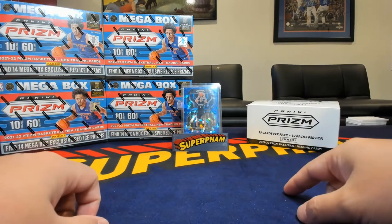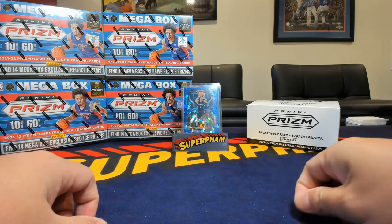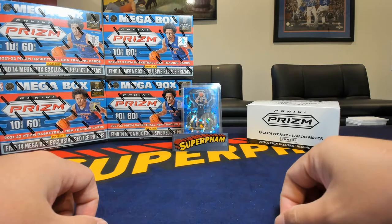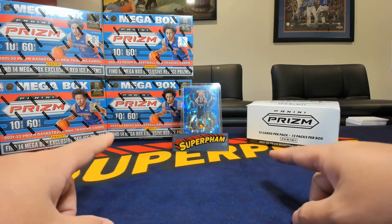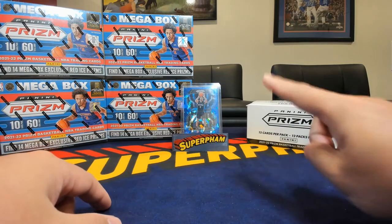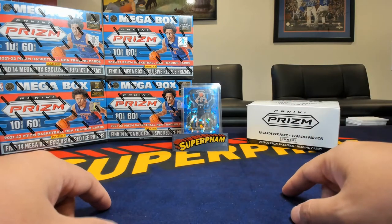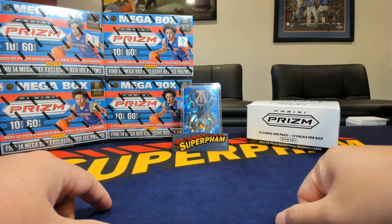You may notice I have that Blue Ice Jalen Suggs that I got hit on a break recently. It looks in actually pretty good condition, so I'm going to kind of document my journey of actually getting this PSA graded and take you through the entire process to see how it goes, along with the two Pulsar hits of Rookies that I just did in my recent rep of Optic H2, which again, if you haven't seen it, I'll link that here. So let's go ahead and get started.